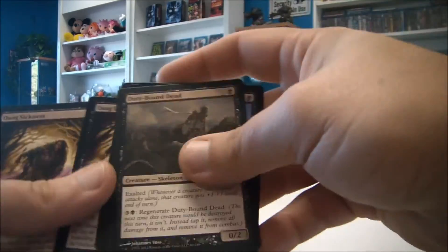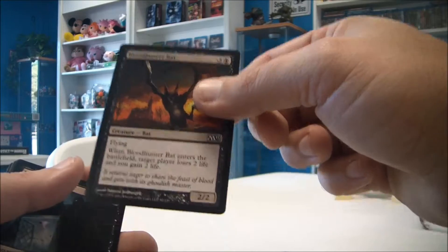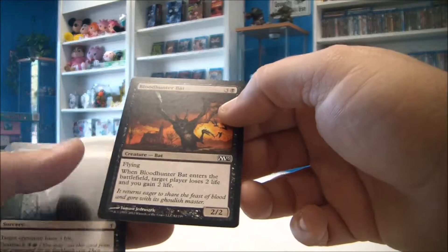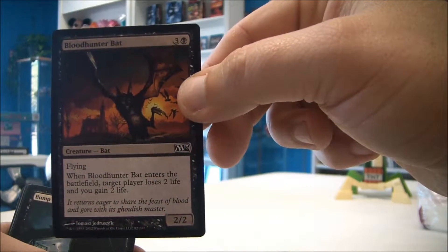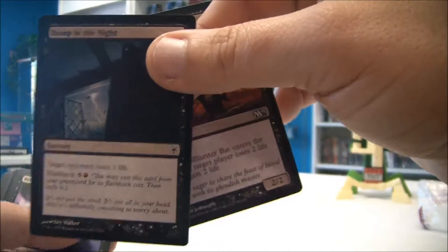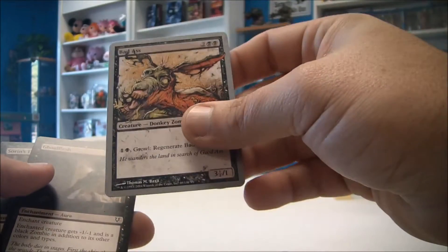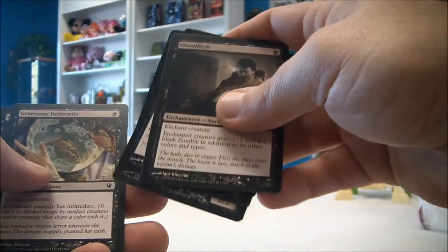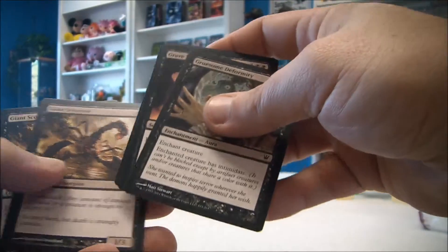It's interesting — when you start getting into magic and you have a lot of cards, you do start to see a lot of the same cards. The bat is in a few decks here, and this one too is in one of our decks. You start to really learn the cards, which I guess is obvious. Somebody who knew nothing about magic going into this — it's really cool to just see the artwork, learn it, and recognize cards.